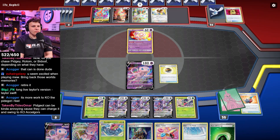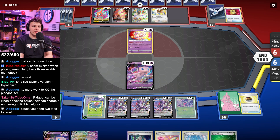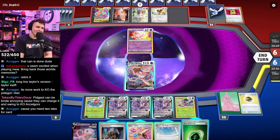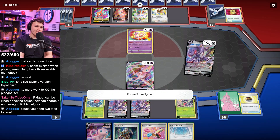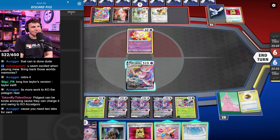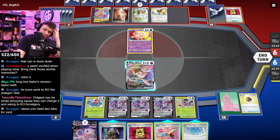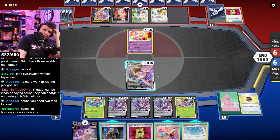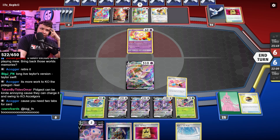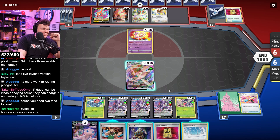I think we just go KO the active here. They could charge and swing on the Accelgor — that would be annoying. But if I'm going to Judge, I'm going to Judge Path Knockout. Their hand is so big. I need a Judge, man. Do I want to play a tablet to find a Judge? I only get to draw one. But the hand's so locked up anyways, I feel like I need to progress the hand. Yeah, so at this point I think it's correct to play it.